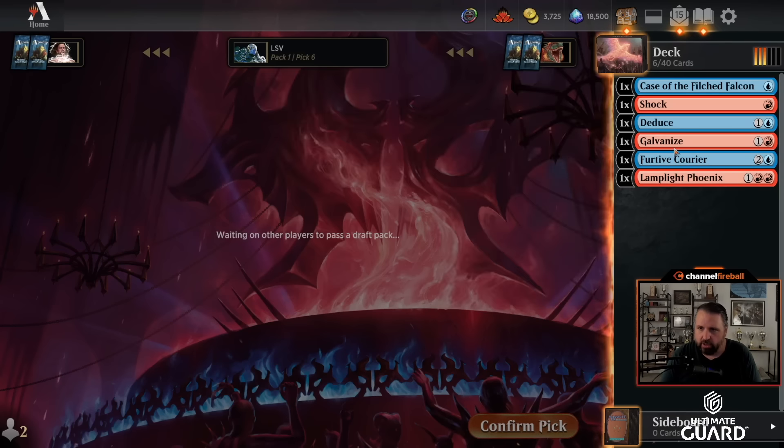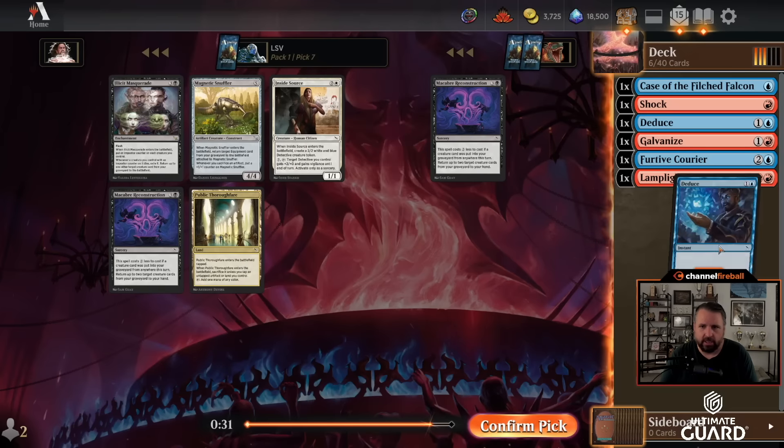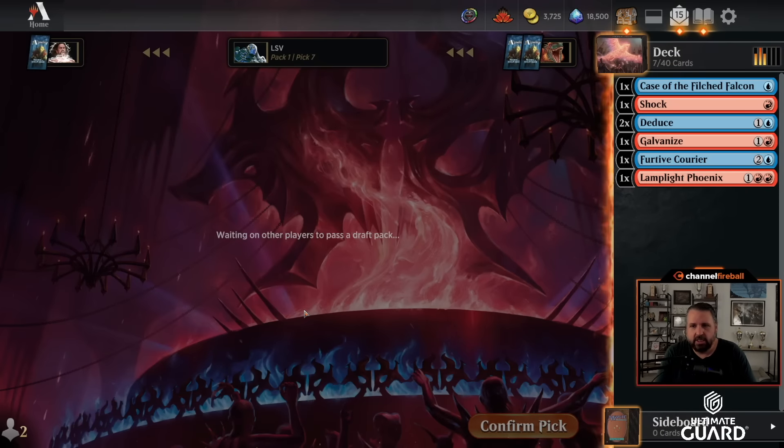If the first Living Conundrum comes back, maybe go in that direction. But picking up these late Deduces — this is looking perfect. I like where this is going. If I get to draft Blue-Red a lot in this format, I'll be pretty happy.